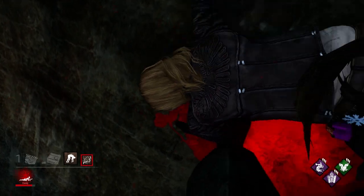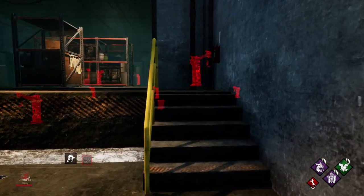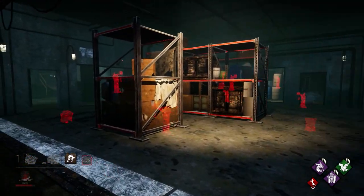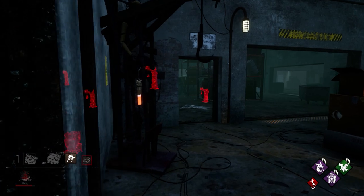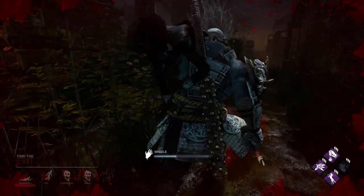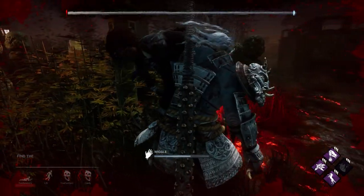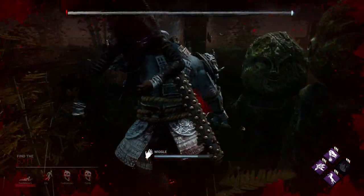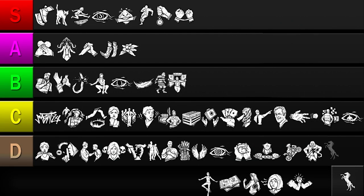Next up is Boil Over. This increases the effects of wiggling while being carried and disables the killer's ability to see the auras of nearby hooks. While Boil Over does make it slightly more difficult to carry a player to a hook, it's almost never enough to stop the killer from hooking you. Any killer can simply memorize where the hooks are, accounting for the perk's blindness effect. Boil Over's benefits are underwhelming and only helpful in very specific situations. So I'll be putting it in the D tier.